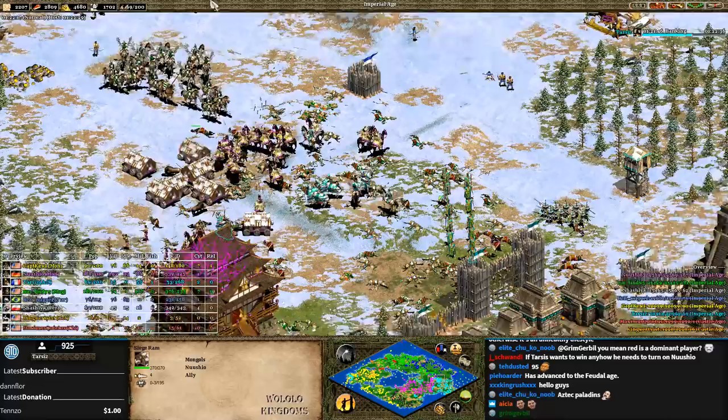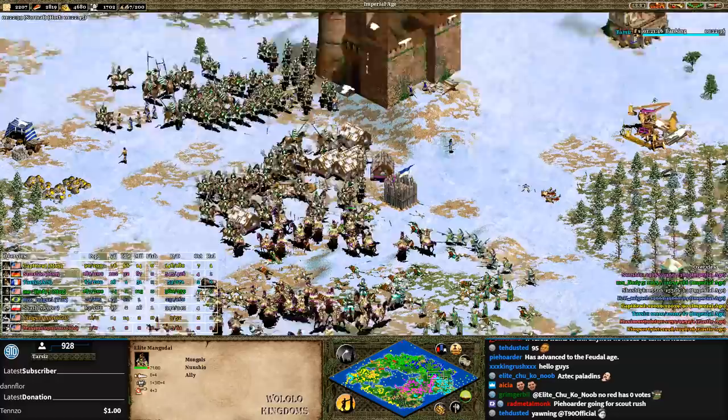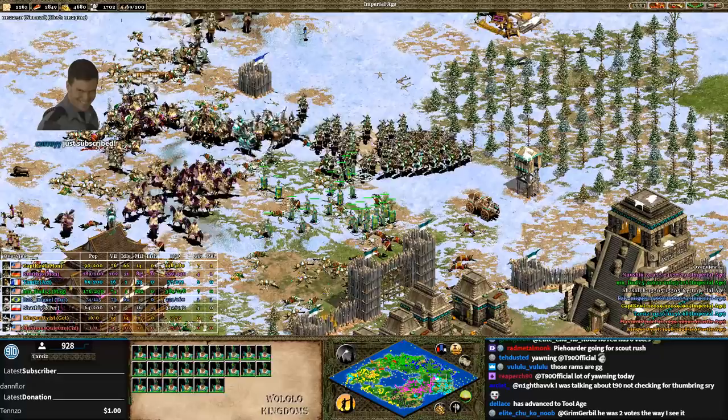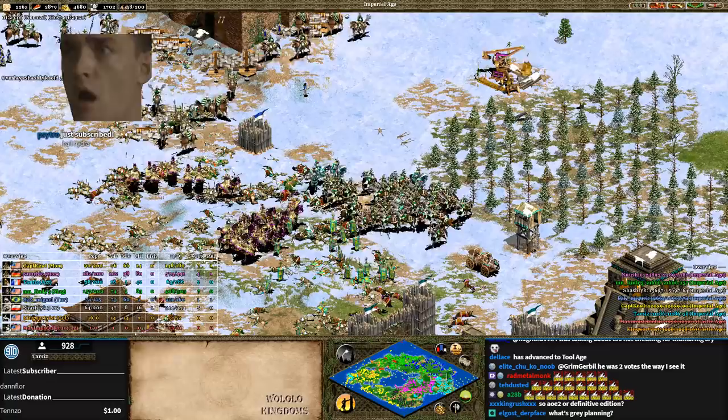Tarzis is researching Banking — like he wants to sling somebody? It just feels like Tarzis is along for the ride. Oh my goodness — so many monks, so many Mangudai. This fight should go much better for Tarzis and Nushio because the monks are healing as well as converting.